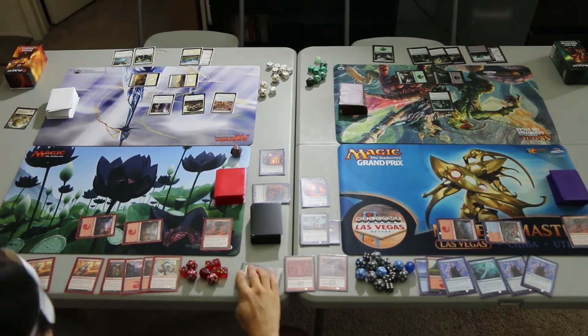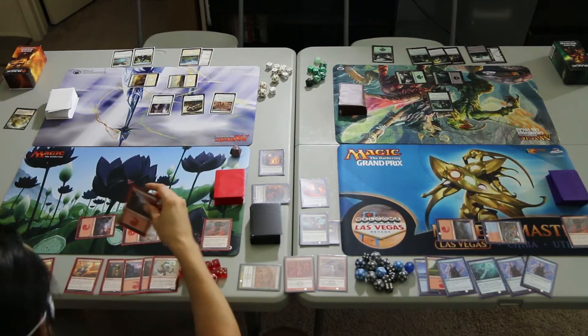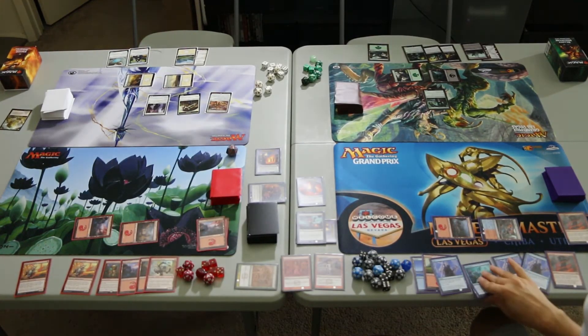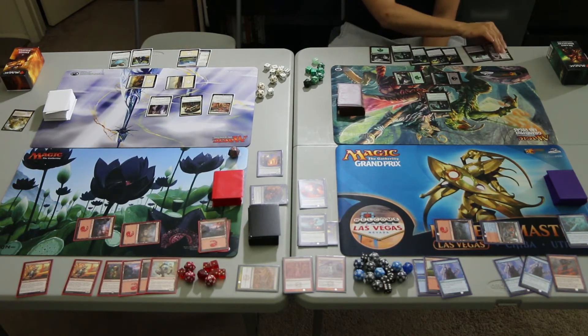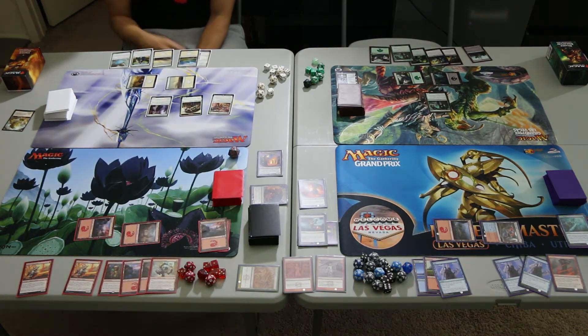At the end of the turn, we'll use the Harvester. Lightning Aggro draws a Mountain and discards the Mountain. Arcane Tempo draws a Lava Coil and discards the Dive Down. Deadly Discovery draws a Wild Growth Walker and discards The Eldest Reborn. United Assault draws a Plains and discards the Healer's Hawk.